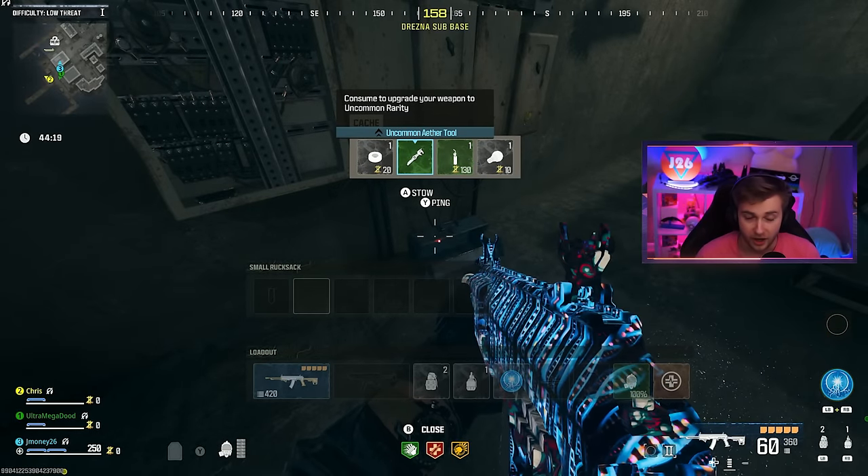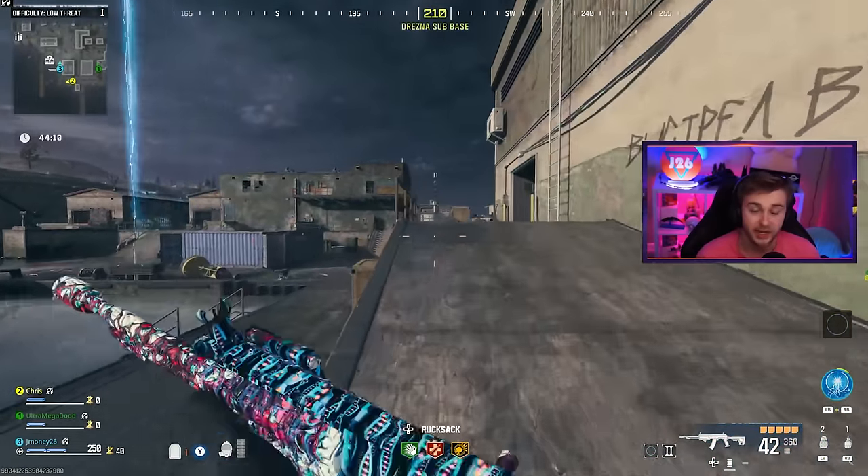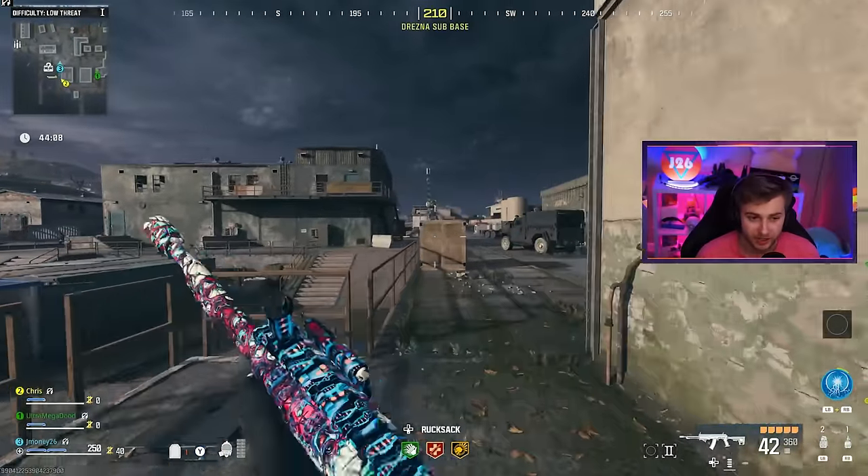We're starting this game out pretty stacked because I've already gone into a few other games and extracted with all these items. Normally you hop in with just about nothing and you have to go through and find it all — like right here I just found an uncommon Aether tool. But now that I already went through and got all this stuff, I can go ahead and grind out my camos a lot easier.